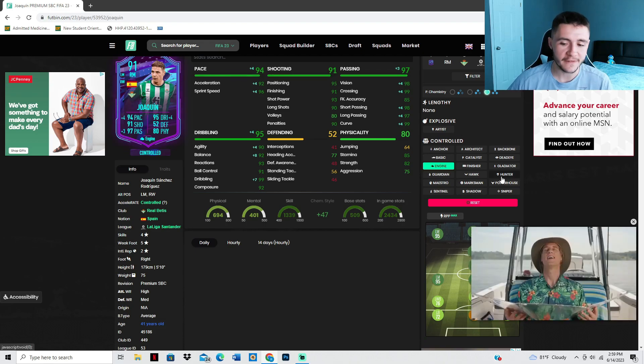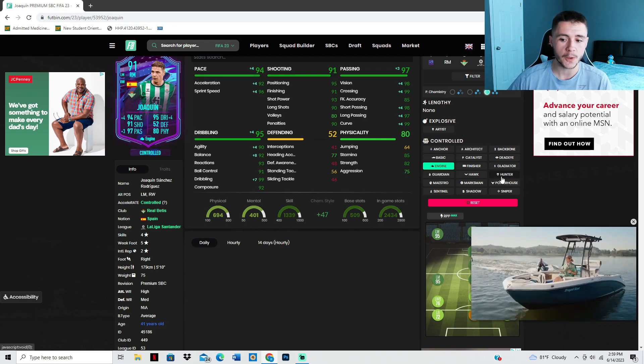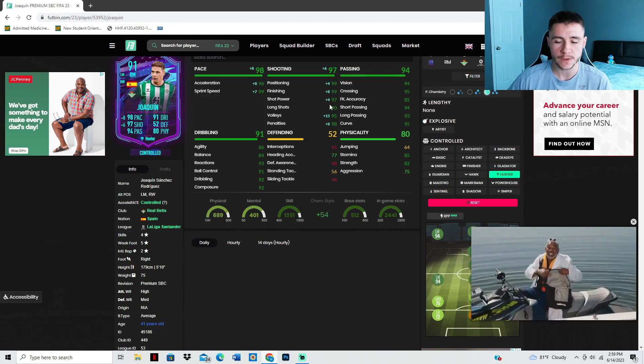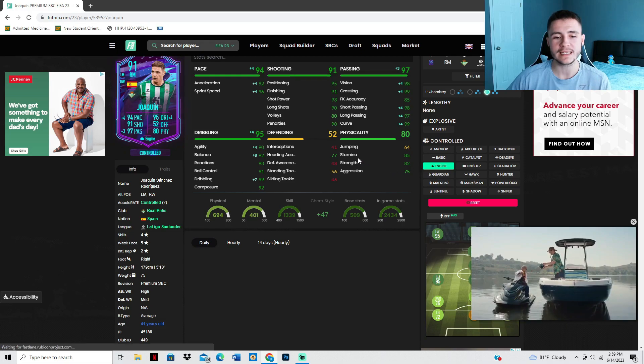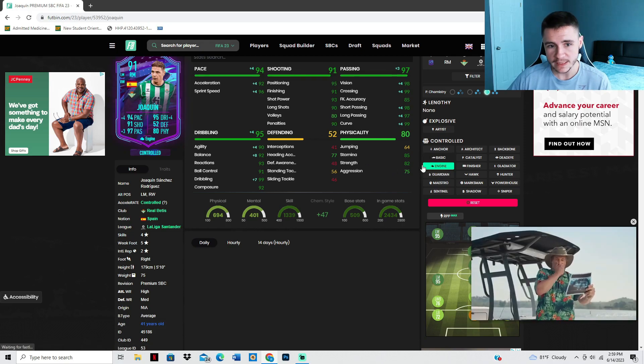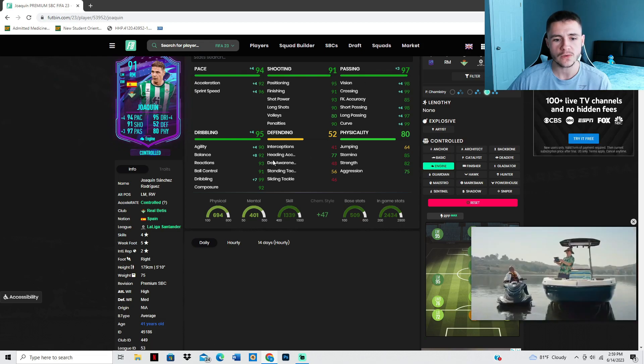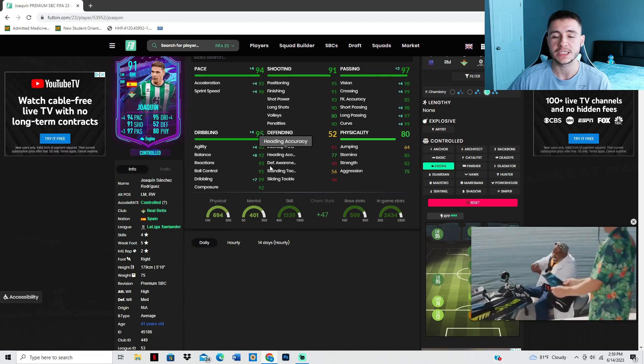If you do want to use him as a very advanced attacker then I'd probably go ahead and throw on the hunter chemistry style — it's going to give him 98 pace with 97 shooting. Now if you do want to use him more as a playmaker in game, then probably the engine, giving him 94 pace, 97 passing, and also 95 dribbling, really bumping up that agility and balance.